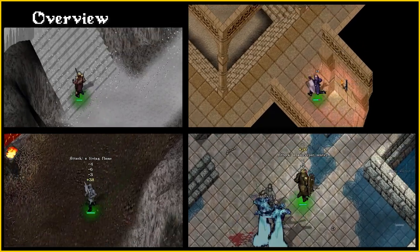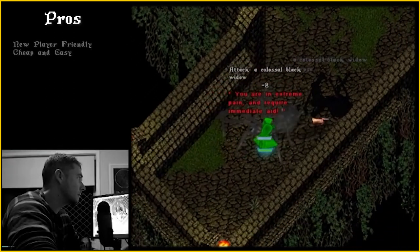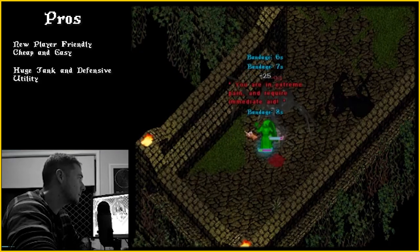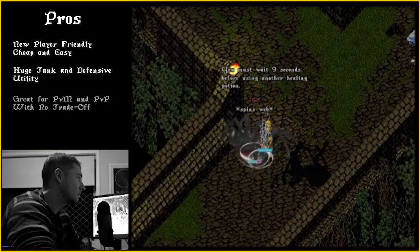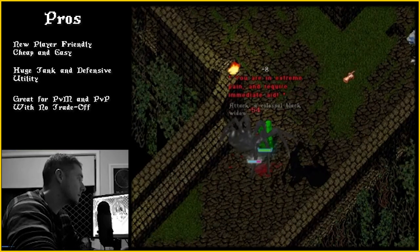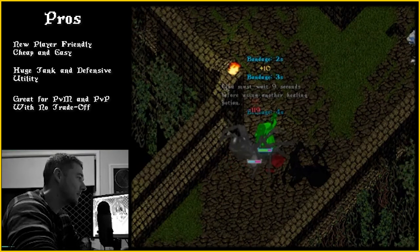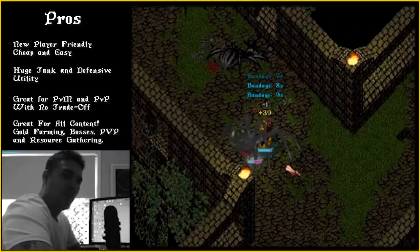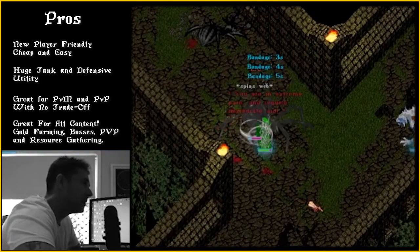I have also included variations of this template which Derek uses for all forms of resource gathering. The pros of this build: it's a perfect starter for new players on Outlands, and possibly one of the cheapest and easiest templates to create and level. This warrior boasts a huge tank, including defensive abilities such as disarm and hamstring. Not only is it great in PVM, but it has the skill set to be competitive in PVP also. Being able to defend yourself in the field from players usually comes at a skill trade-off cost with other templates, but not here. It can do all forms of content well — from gold farming in dungeons, to bosses, PVP, and even resource gathering with some tweaks.